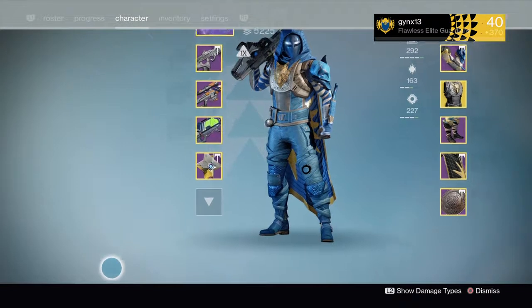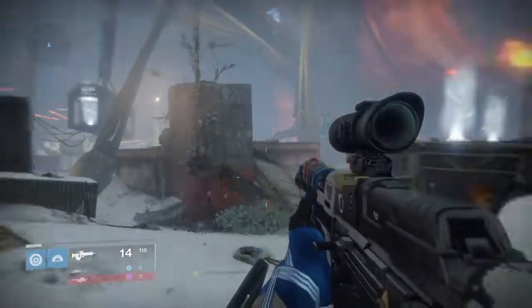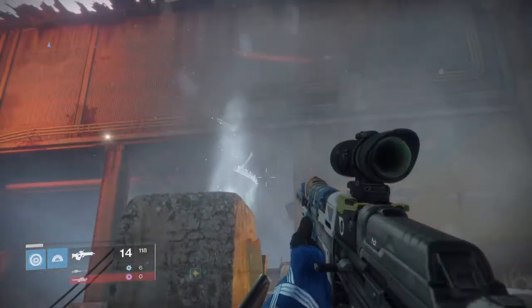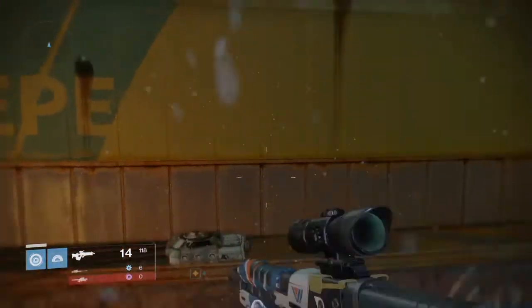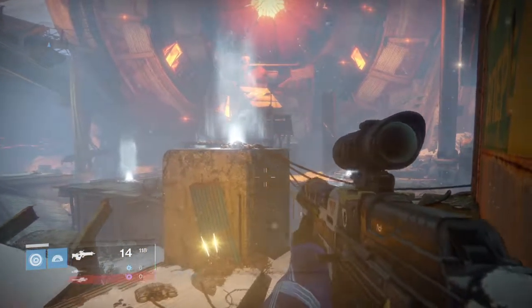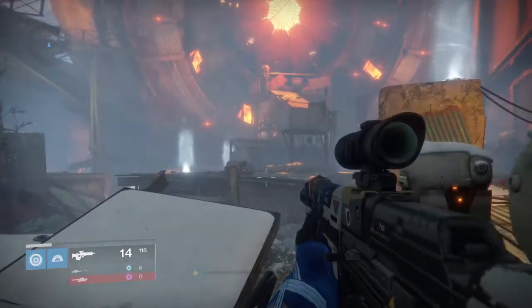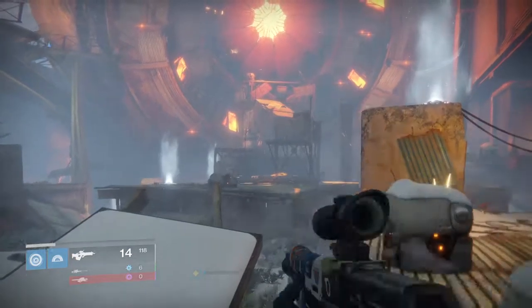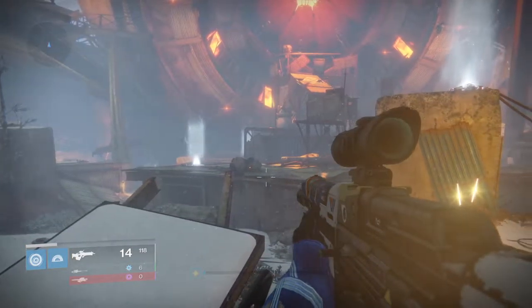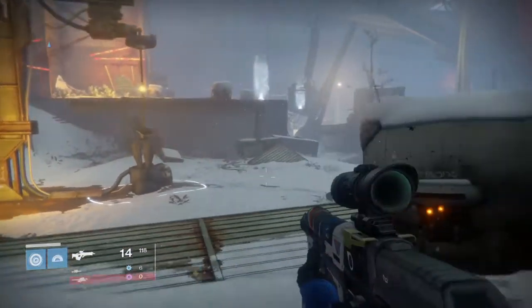I'm basically going to be explaining the first part, and then I'll get into the second part — though I might skip it. I'll also be explaining how to get to the fourth encounter, the exact chest location, and some clear details about the binary code. I've been watching YouTube channels like Cax's HD and Datto, but what they explained was a bit too confusing, so I'm going to break it down myself.